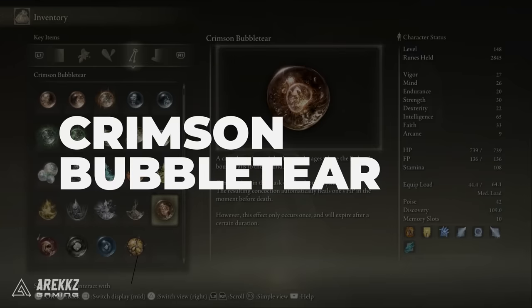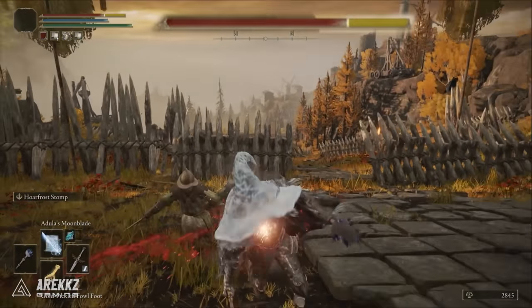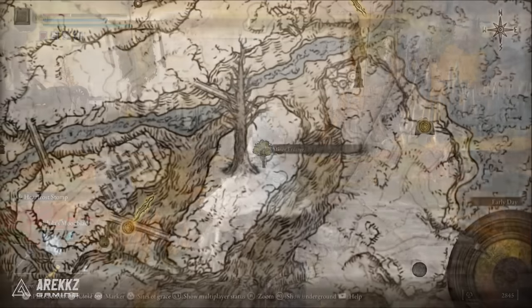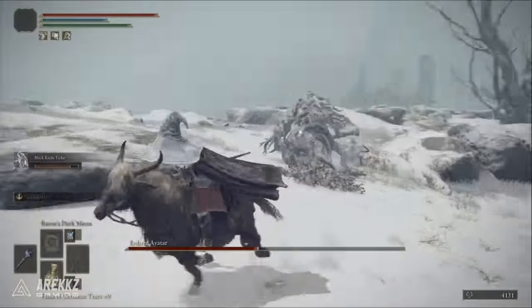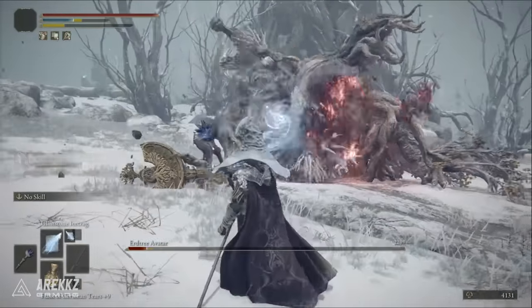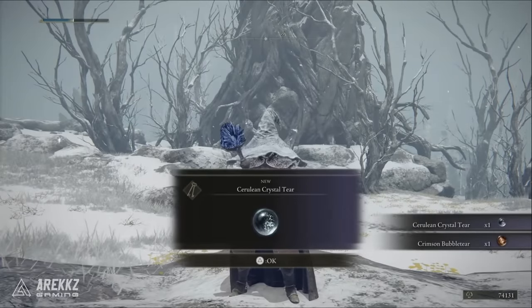If you don't want to use the Opaline Bubble Tear, you could instead use the Crimson Bubble Tear, which will restore your HP when you become near death — which you could argue is better than the Opaline version. This is found by defeating the Erdtree Avatar at the Minor Erdtree in the eastern area of the Mountaintops of the Giants. So you can choose between a damage shield to prevent a hit or a buff to heal you when you become low.